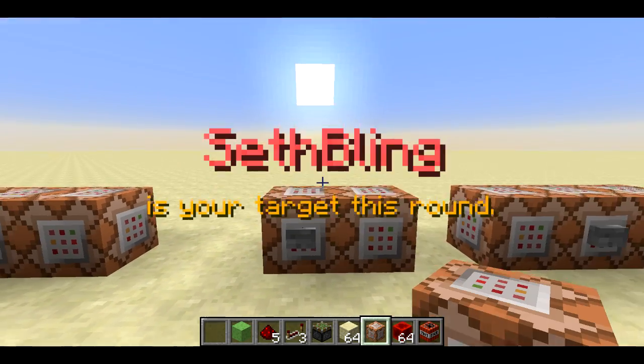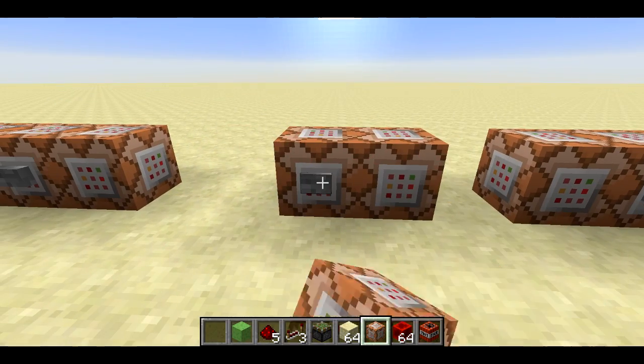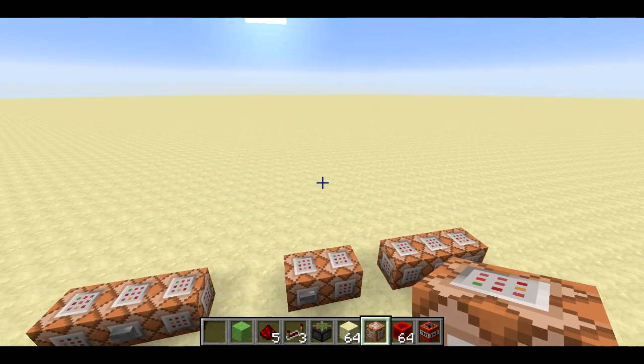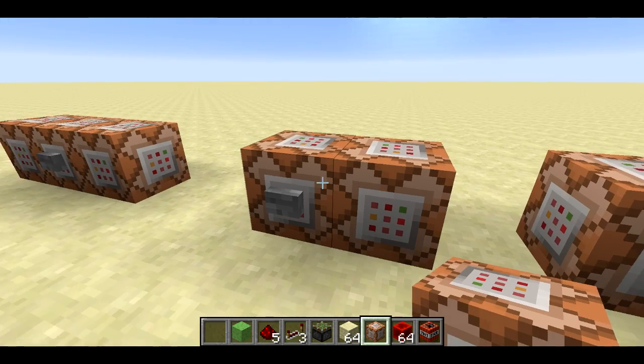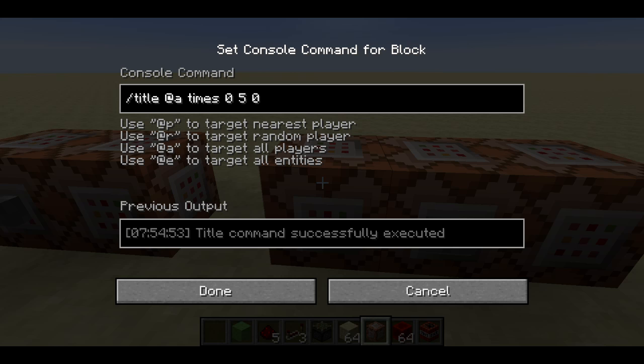So here I'm displaying 'A random player is your target for this round.' I'm the only player online so it's going to display me every time. But this is kind of cool because you can tell players different things. I used @r which is a random player; you could use @a, or use a score, or put something like gamemode equals zero for just everyone in survival mode. You can display that stuff all as part of the title or subtitle.